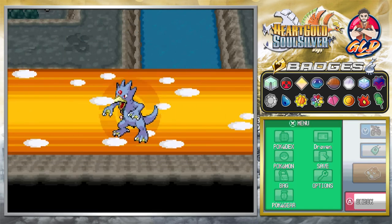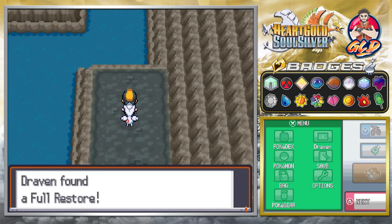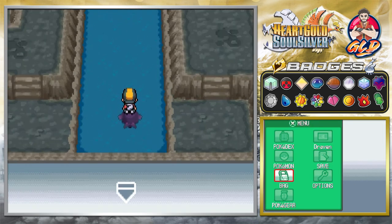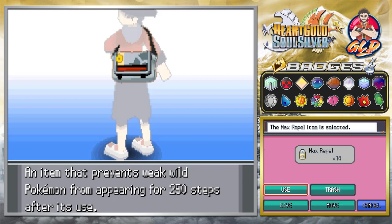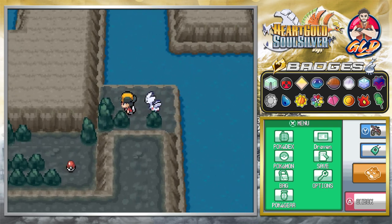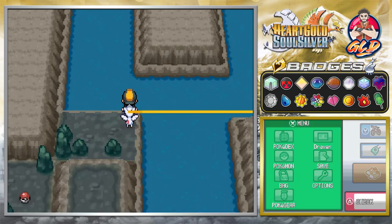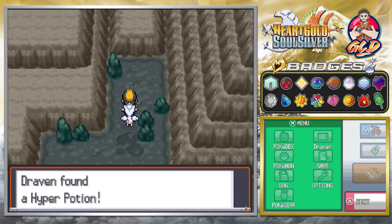We went back to the very first ladder area of Mount Mortar, and there are a few items we need to grab. We found a Full Restore. I have a feeling the other item might require going through another entrance. Put on another Repel — we do have some extra Escape Ropes just in case. This looks like a vacant spot — button mashing right here — but nothing.